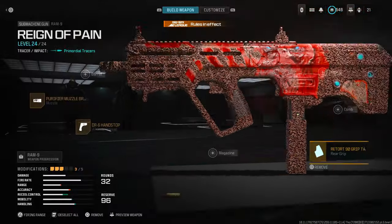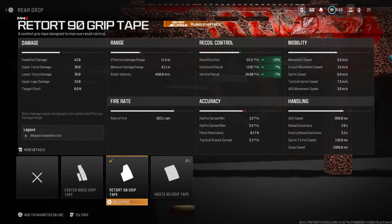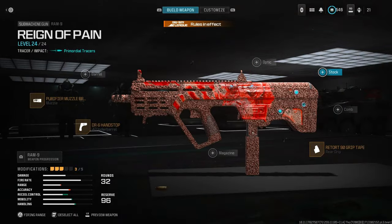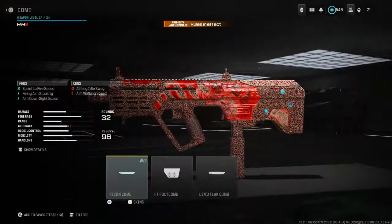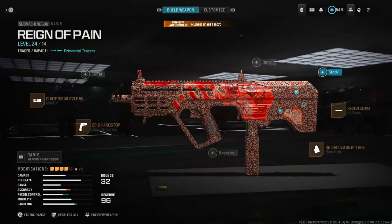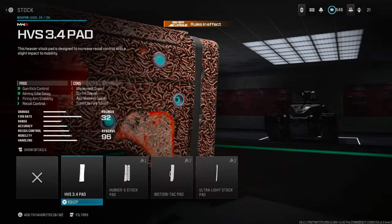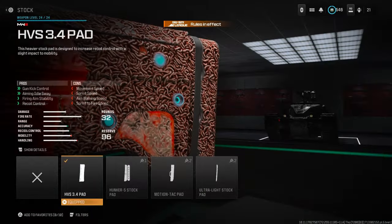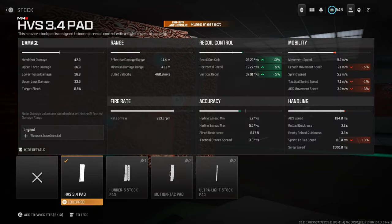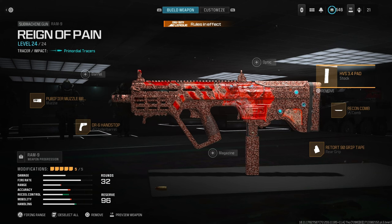For the rear grip, use the 90-Series Grip Tape — firing aiming stability, gun kick control, recoil control — only pros, no cons. For the stock, use the Recon Stock for more aiming stability. The ADS speed loss doesn't really matter. For the last attachment, use the HVES 3.4 Pad for gun kick control, aiming idle sway, firing area stability, and recoil control.